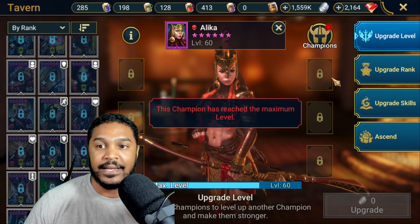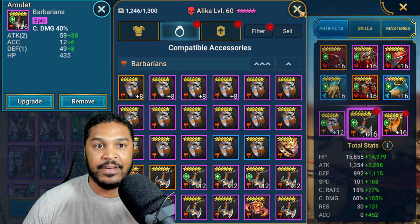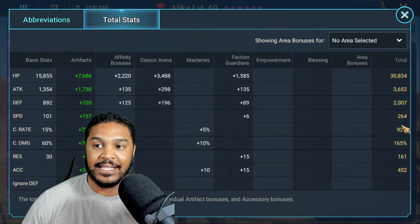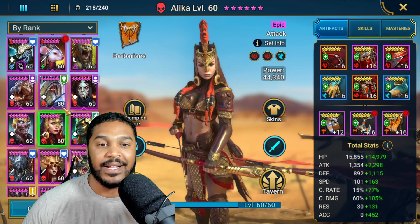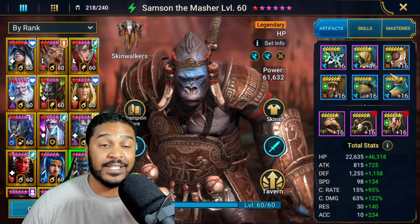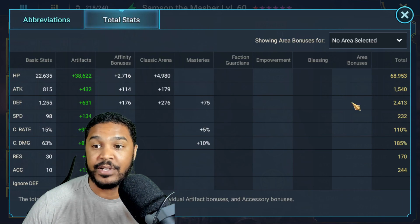For example, my Alika — I was able to upgrade all of her gear to 16, and I was also able to upgrade the crit damage amulet to 16. So that upgraded her skills a little bit more. Now her stats are 165 crit damage — not a lot to shake a stick at, but it's okay. I was also able to upgrade my Samson. I upgraded all of his gear — I had like five pieces to upgrade — and then I upgraded all of his accessories as well. So that's pretty huge.